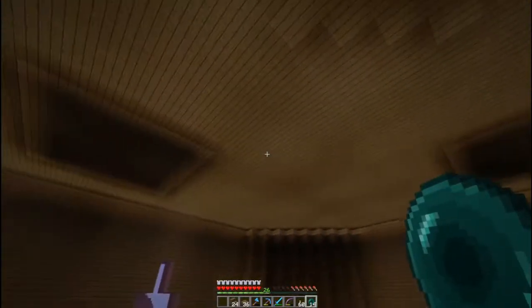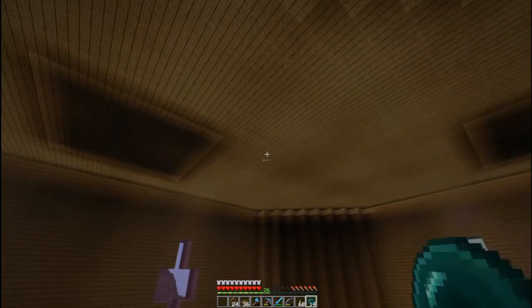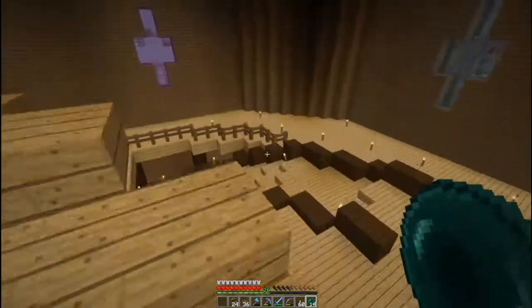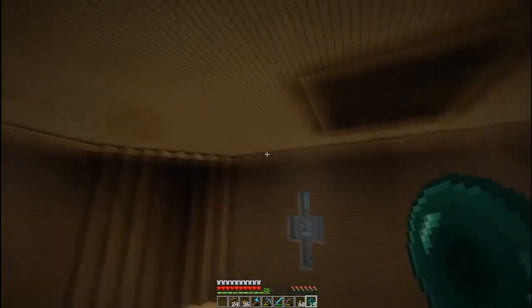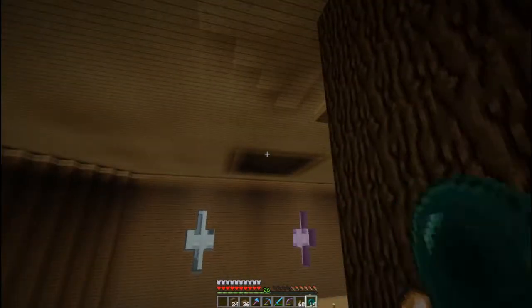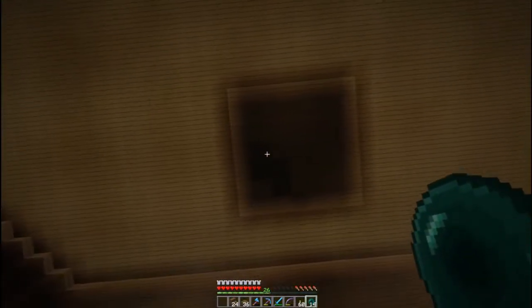As you can see, where the statues are it creates this really weird lighting glitch, because I used these slabs. So I might end up having to go through, depending on what I decide to do on this level, possibly put another layer of slabs underneath to get rid of the lighting glitch.